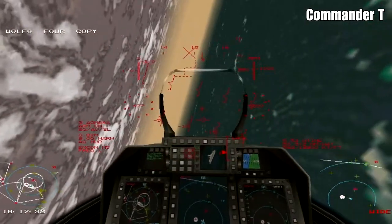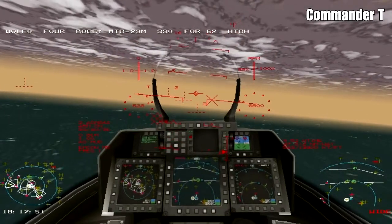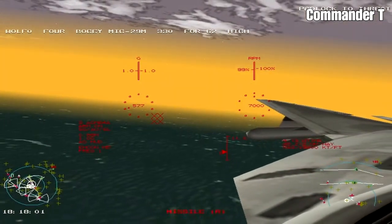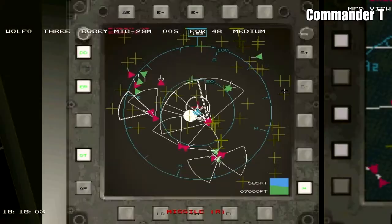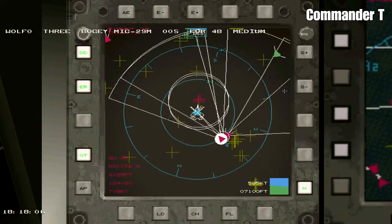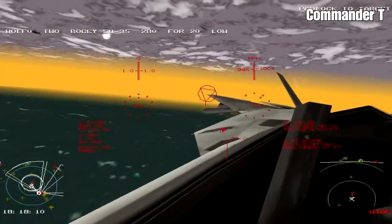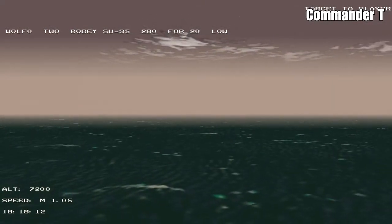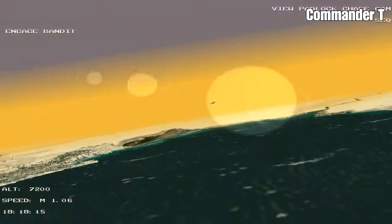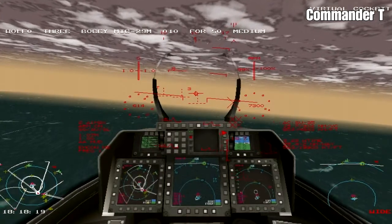I'm just going to scan the area to make sure we haven't passed anything that should be a target. There's a missile on us - I'm going to have to launch some chaff. Checking the tactical display to see which direction it's coming from - there are some enemy SU-35s just behind us. I think we're going to have to take them out. They've sneaked up behind us.